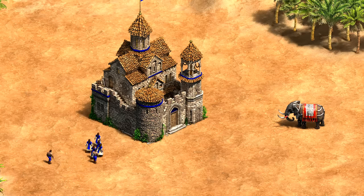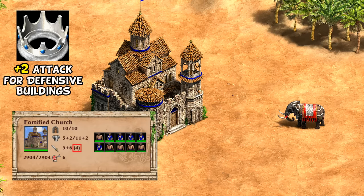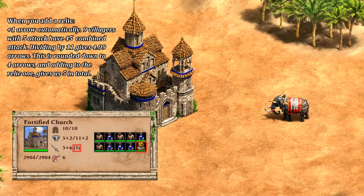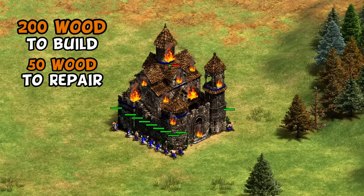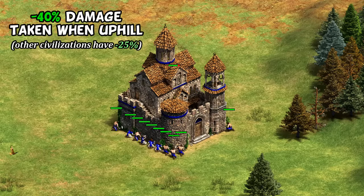In addition, Georgians also have a unique tech giving defensive buildings plus attack, which of course works on fortified churches. Though interestingly, it makes it hard to actually get all the available arrows — the way the mechanic works you max out at four arrows with 10 villagers inside, so you actually need the guaranteed arrows of relics to reach your full defensive potential after that tech. As a quick side note, they do benefit from the Georgians team bonus as well, taking just 50 wood to fully repair as opposed to 100 for Armenians — and remember you also have a very nice hill bonus that can come into play here.